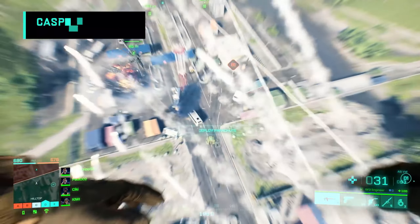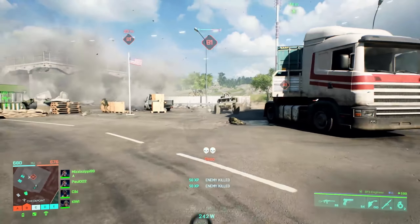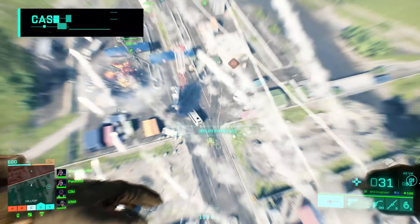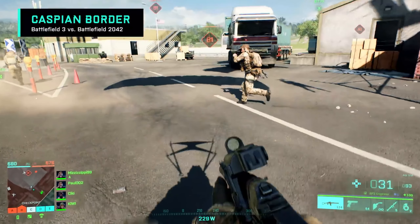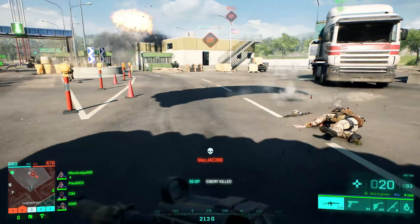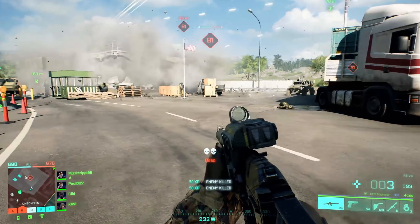Burada ise fan favorite olan, veteran tayfanın çok sevdiği Caspian Border haritasına paraşütle atlıyoruz, elimizde ASVAL var. Burada bir ufak detay da şu var: Portal modunda eski asker perkleri ve özellikleri de var. Mesela burada flak yani patlamalara karşı ekstra korunma özelliği devrede. Gameplay'de dikkat çeken detaylar bunlardı. Ama yine diyorum DICE, oğlum şu videoları niye hep bir dakika yapıyorsunuz? Biraz daha uzatsanıza. Şöyle bir doyalım, zaten şunun şurasına 9 gün kalmış oyun çıkmasına.